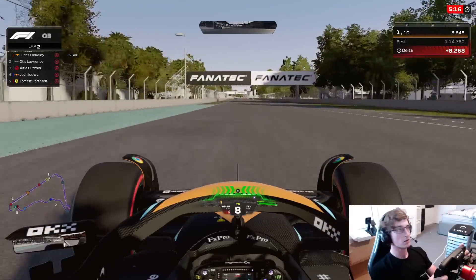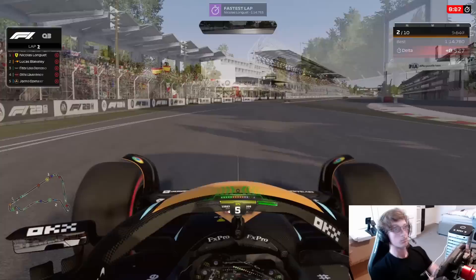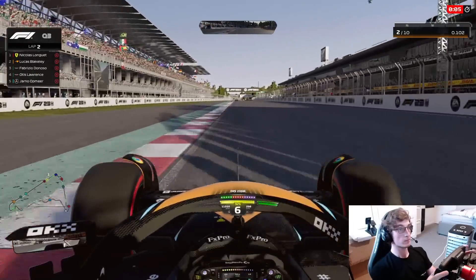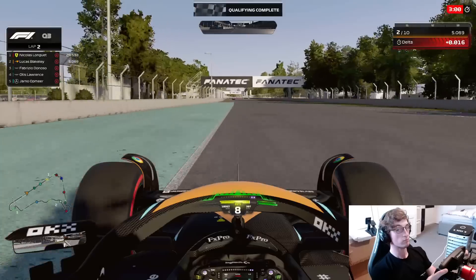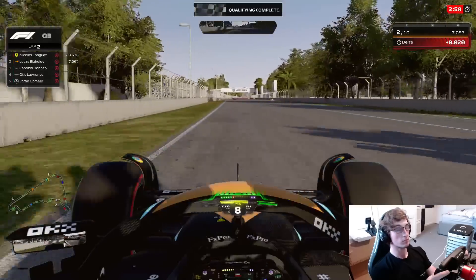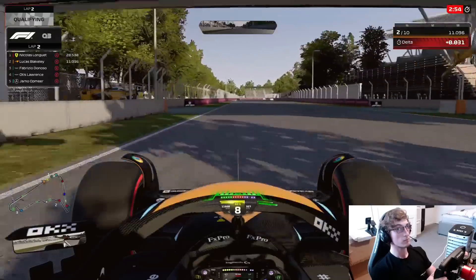Coming towards the line — it is actually a 7-8, which wasn't a clean or amazing lap. Obviously we didn't expect it to stand, as Nico improves by a few hundredths. Here we are now coming to the line to start our final attempt. We felt like we needed a good chunk of improvement as we weren't really happy with that lap we'd just done.